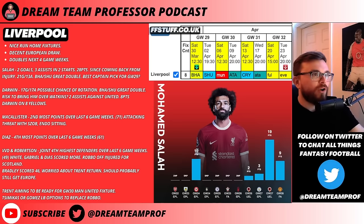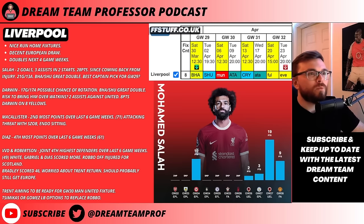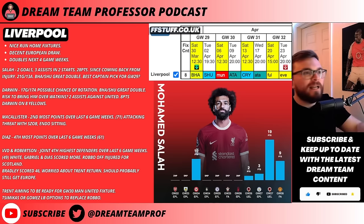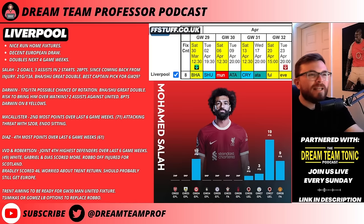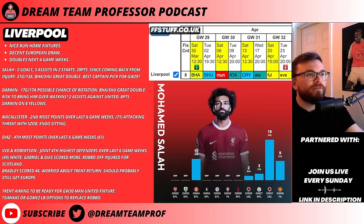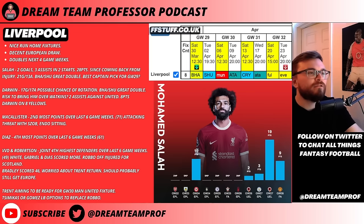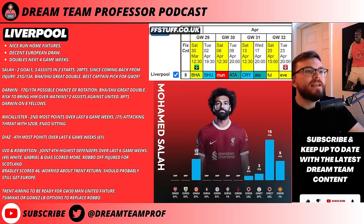Most teams will have Haaland as well. McAllister is the second highest scorer over the last six game weeks with 71 points — he has a good attacking threat but some of his points came from penalties and set pieces, which Szoboszlai has taken back somewhat, so maybe not as good an option. Luis Diaz is the fourth highest scorer over the last six game weeks with 61 points — 10 less than McAllister, but I'd still prefer to pick Luis Diaz for this game week. So Diaz and McAllister would be slightly more differential picks from Liverpool.